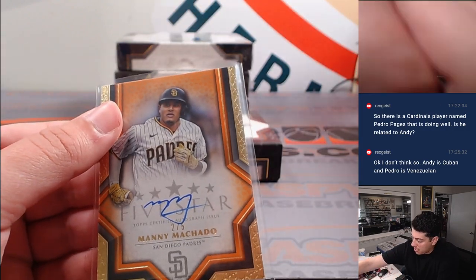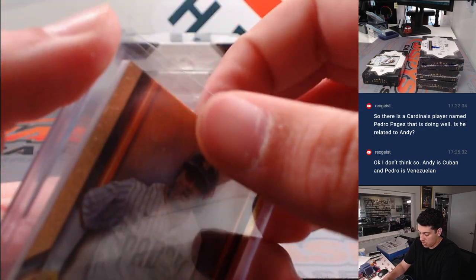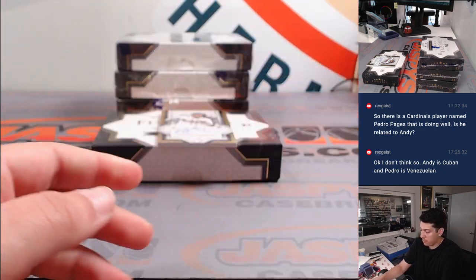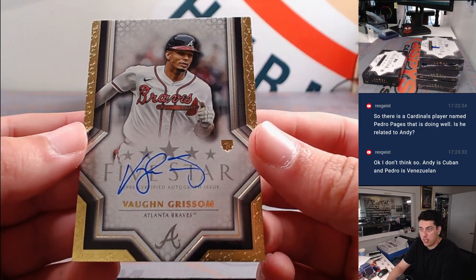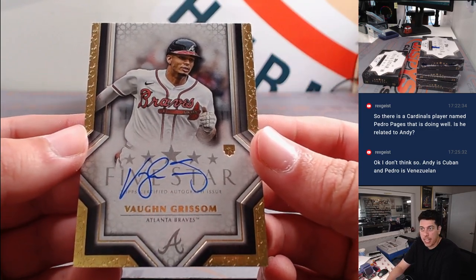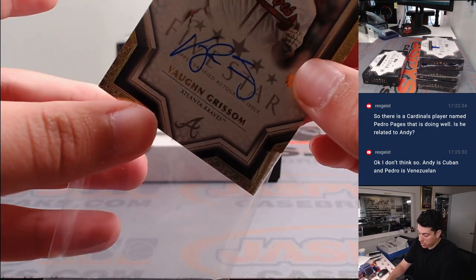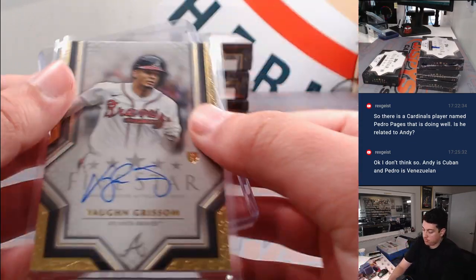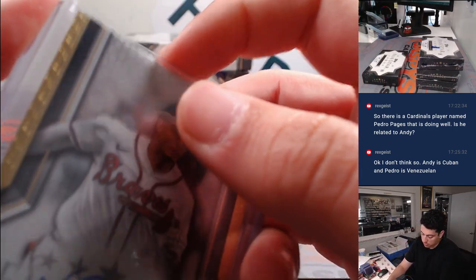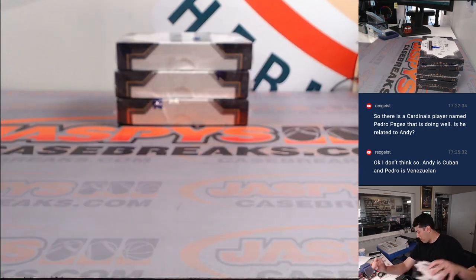Should be 180s, I believe. And next up we have a Vaughn Grissom rookie autograph for Atlanta, going to Lauren. Vaughn Grissom there — and that was box one.